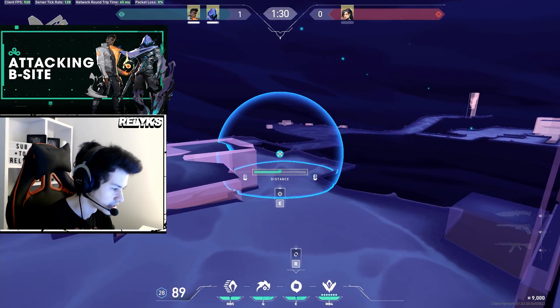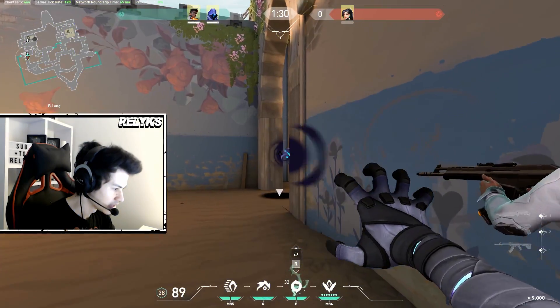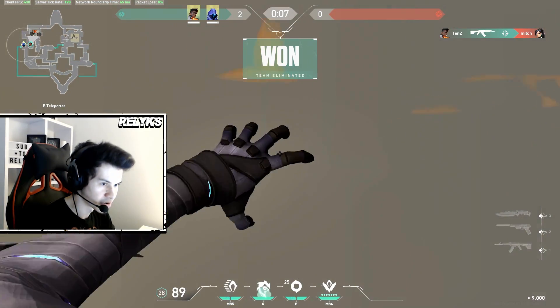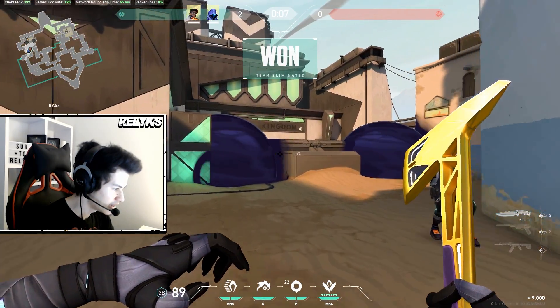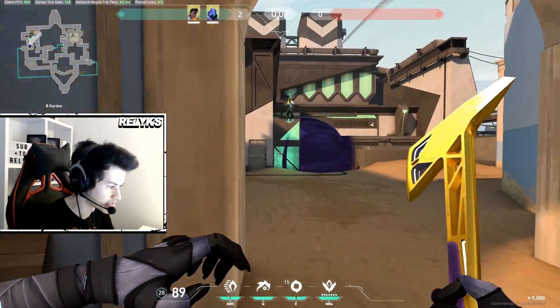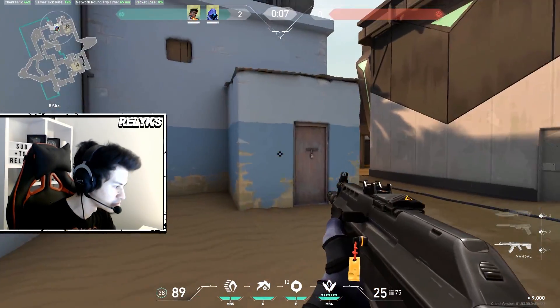Omen could smoke both sides of site while Phoenix is coming up, and then Phoenix would flash the entry onto the site. He could flash from Garden, and Omen could paranoia and continue sending Phoenix in. Basically, Omen sets him up with the smokes, Phoenix flashes to entry, and since Omen has a paranoia that can go through walls, he can act as a secondary flasher for Phoenix, allowing Phoenix to continue moving up onto site.